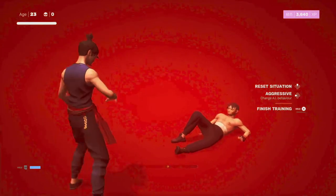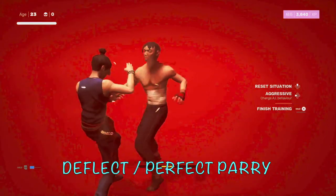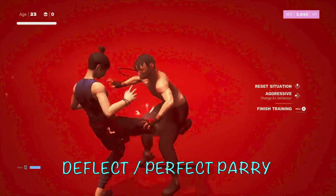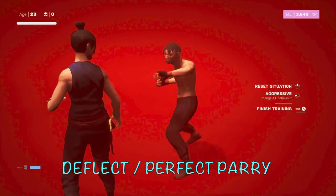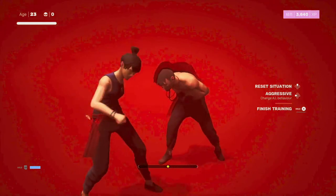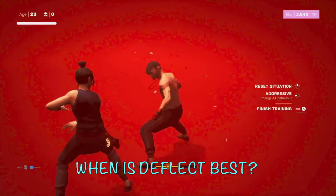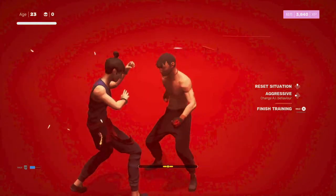The next way to defend is deflect, or perfect parry — the game calls it deflect but many games call it perfect parry. This is when you hit L1 at just the right moment to open up a vulnerability window to punish your opponent. I'll be honest — I don't love the perfect parry in this game. Of all games I've played, I find it hardest to get the timing right here. It happens somewhat organically in big groups, but the timing can be really tough, which is why I prefer avoiding or blocking until a perfect avoid.